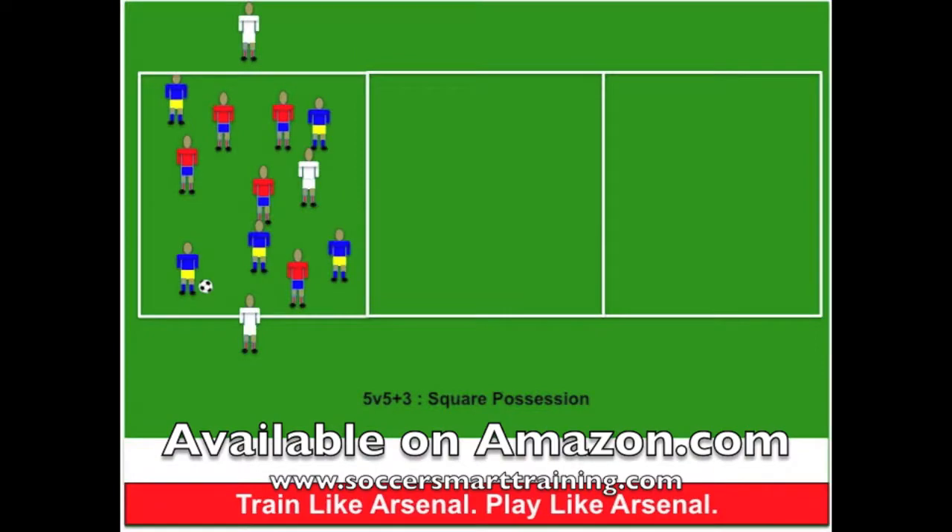This first exercise is 5v5 plus 3. The three neutrals are in white — the two neutrals on the outside always stay on the outside, and the neutral in the middle always stays in the middle. The neutral players always play on the team that has the ball. You could put all kinds of variations: two-touch for everybody, maybe one touch for the neutral players — all depends.